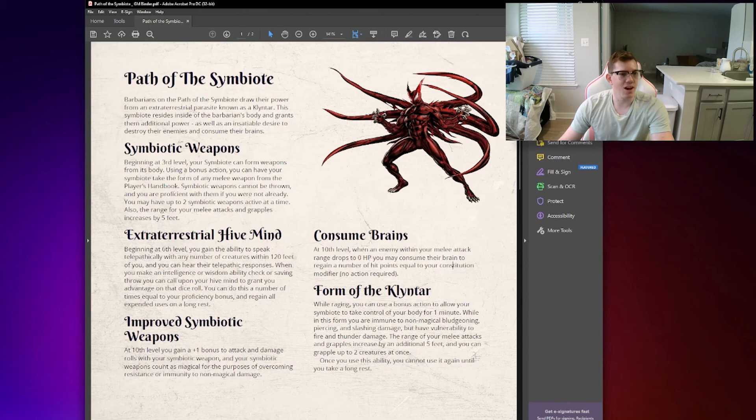That's what I came up with for my Venom symbiote inspired subclass. I want to know what you guys think — would you use this subclass in your games? What do you think of the abilities I chose? Do you think it's underpowered or overpowered? I'd love to hear your comments and suggestions in the comments, and let me know if you actually end up playing this class. I'd also love to hear any suggestions for future homebrew ideas — whether that be a subclass, a race, a magic item, a new spell, or whatever. If you like this video, make sure to give it a like and subscribe if you want to see more homebrew videos in the future. Thank you so much for watching, and I'll see you all next time.